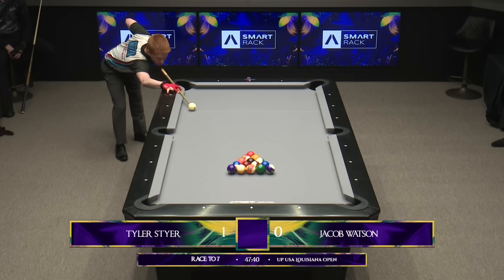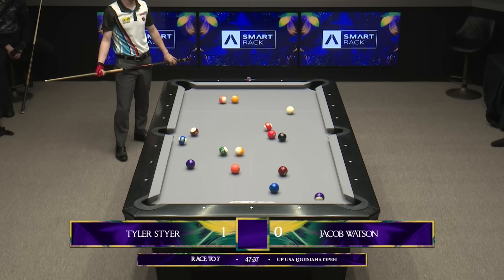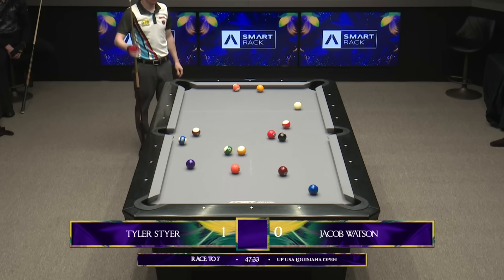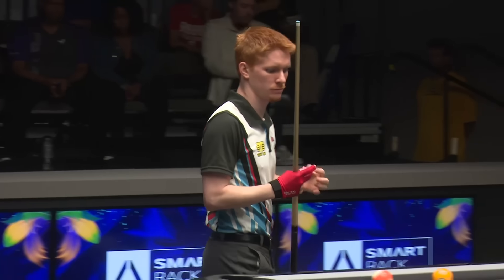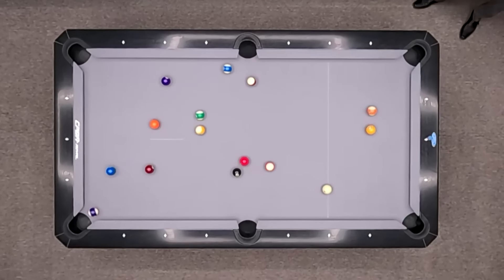I remember seeing him when he was much, much younger, and he's really progressed well. See Jacob there using a cut break. Made the 6 ball straight into the top corner, and the stripe just dropped there into the corner. So nicely situated here. He's got a chance to punch back at Tyler.